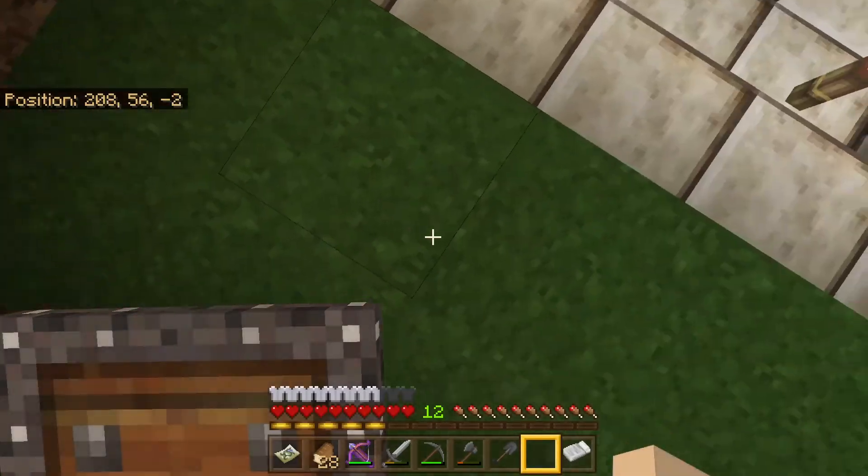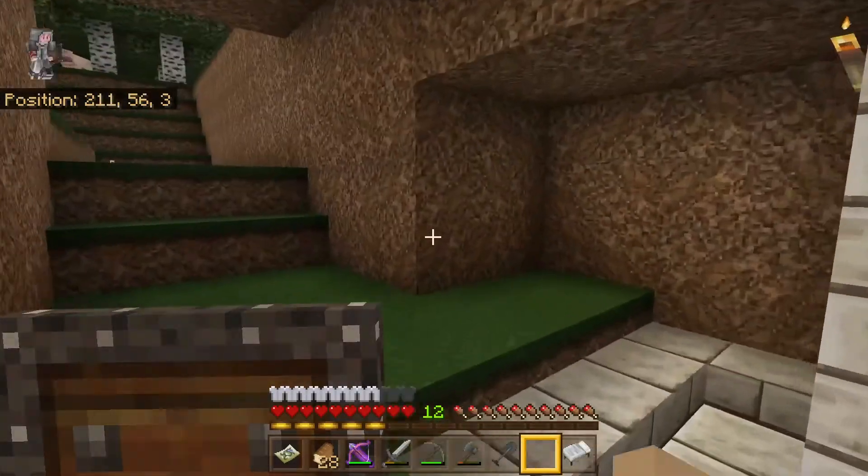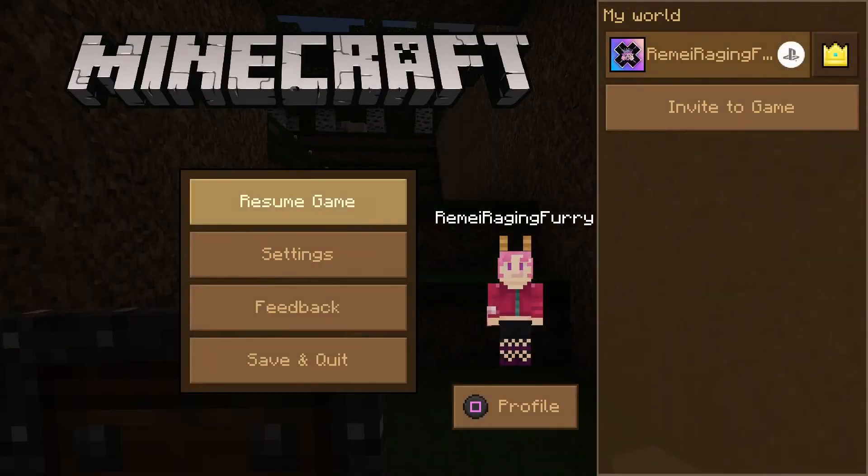Which means now, if I look at a block and try breaking it, you see that the place and mine selection isn't there in the little corner of the screen.